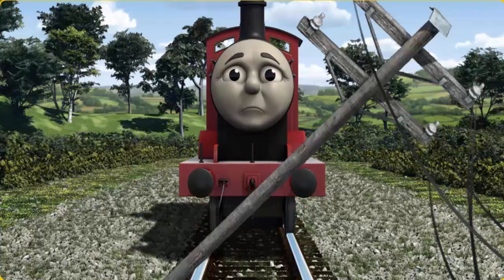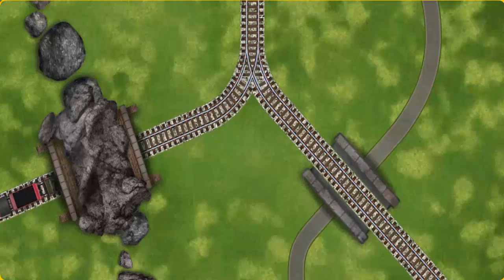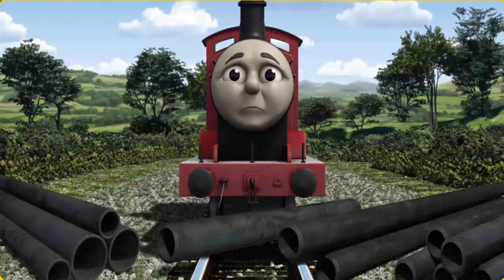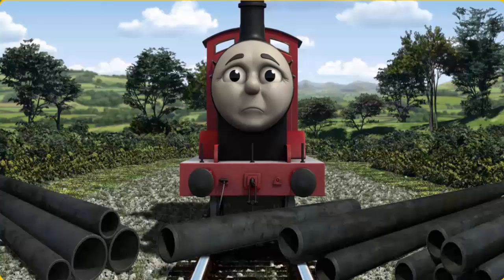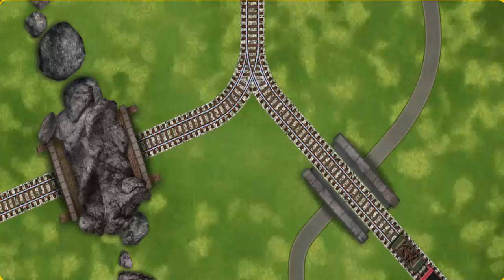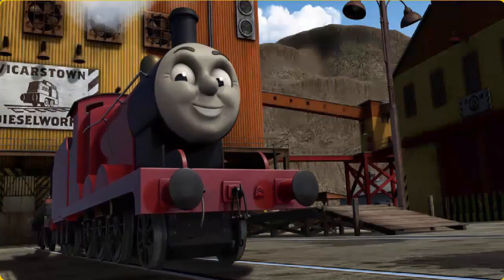James pumped his pistons and puffed out of the docks. Suddenly, the tracks were blocked. James had to stop. He would have to go another way. Help James find the track that goes over the bridge. James was on the wrong track. He would have to go another way. Show James the track that goes over the bridge. James puffed proudly into the dieselworks. With your help, he was right on time.